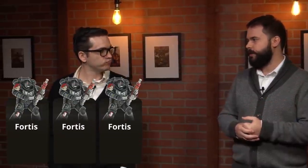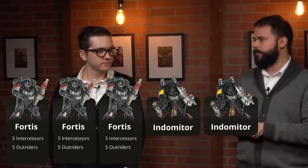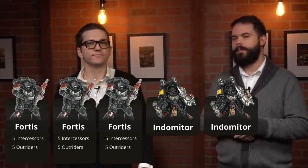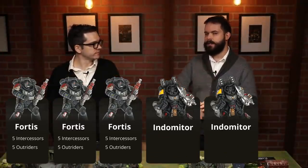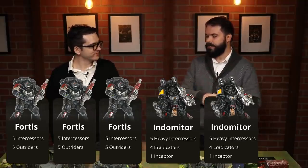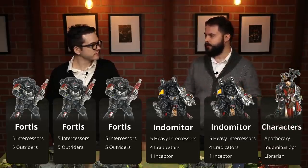Let's talk about how we would use these Kill Teams. Generally, if we put pencil to paper on a list, we'd start with three Fortis Kill Teams — five Intercessors and five Outriders each. Then we'd take two Indomitor Kill Teams. Two is actually the magic number because you can only deep strike up to two units, and these are the perfect targets for that. You don't actually need more than eight Eradicators: four Eradicators, one Inceptor, and five Heavy Intercessors per Indomitor Kill Team.